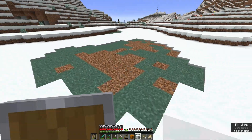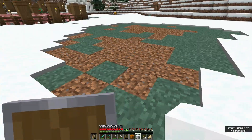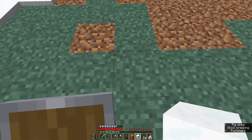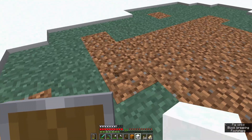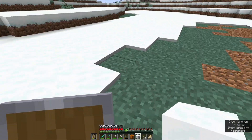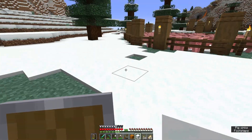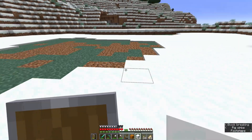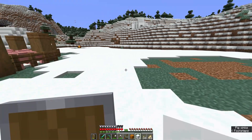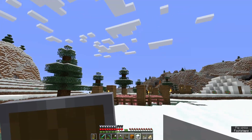I filled in a hole over here with some dirt, and it is growing rapidly into grass. Grass will spread onto a dirt block if it is adjacent to it, and there was technically grass under the snow here. So I could just lay down some dirt and the grass would spread naturally. But I also want this snow layer here. In order to get snow layers, you need an enchantment on a shovel called Silk Touch, and I don't have one of those.